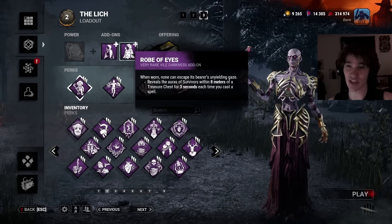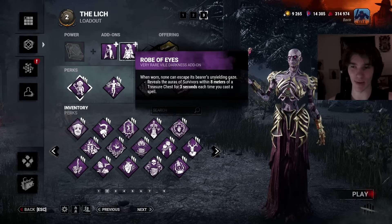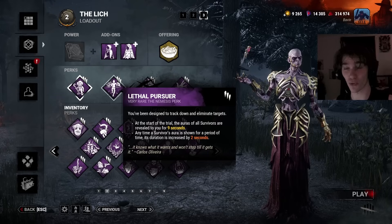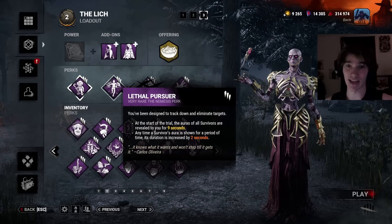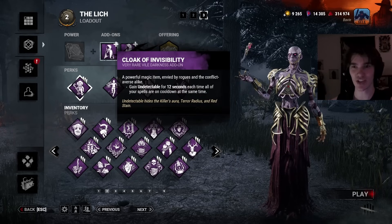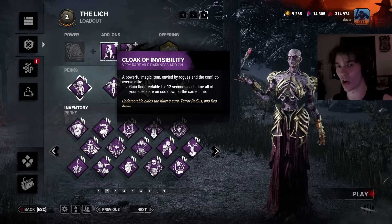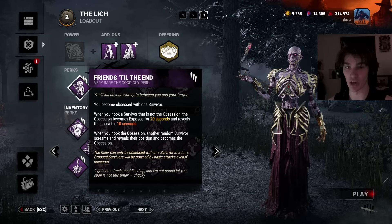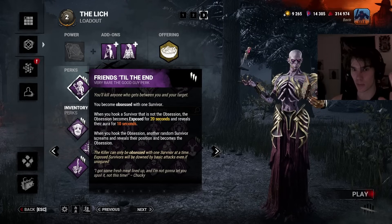We have Robe of Eyes. Every time we use our spell, we see the survivors within 8 meters of a treasure chest for 5 seconds — it says 3 seconds, but that's buffed with Lethal Pursuer, and this is going to be buffing all the other perks as well. So we see everyone at the beginning of the match. This is also very well paired with this add-on because it activates at the beginning since all your spells are on cooldown then. So you can pair these two together — it's very good.